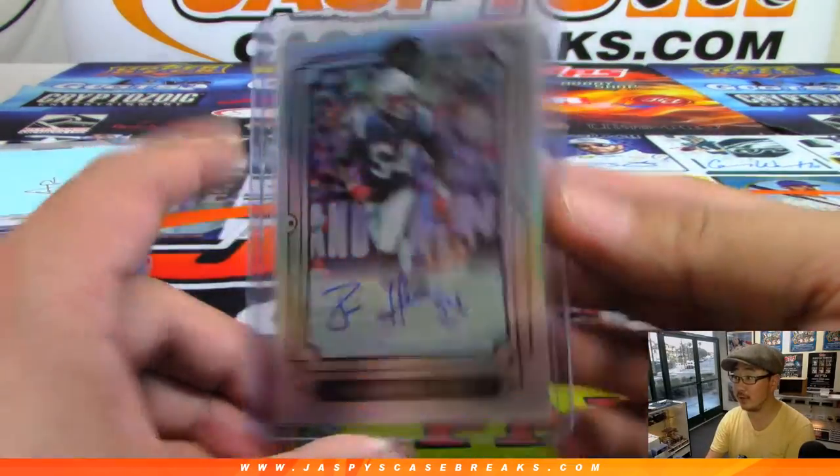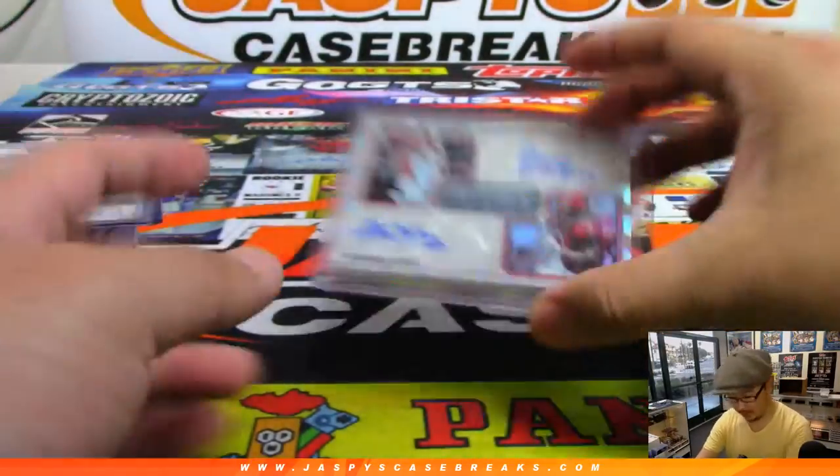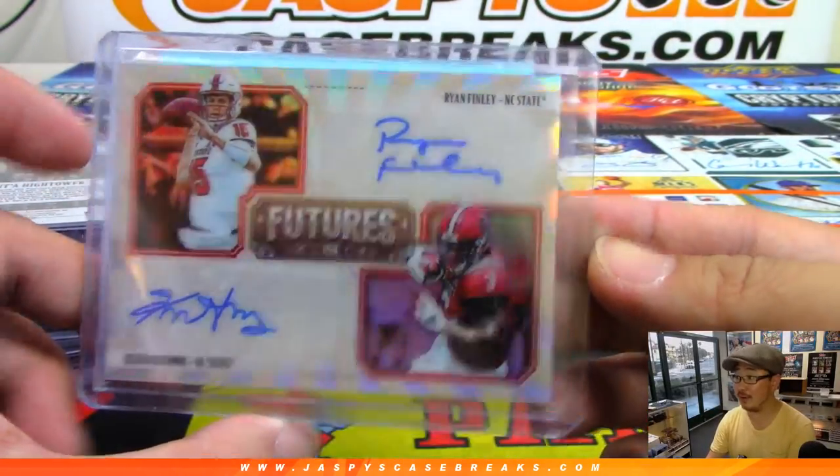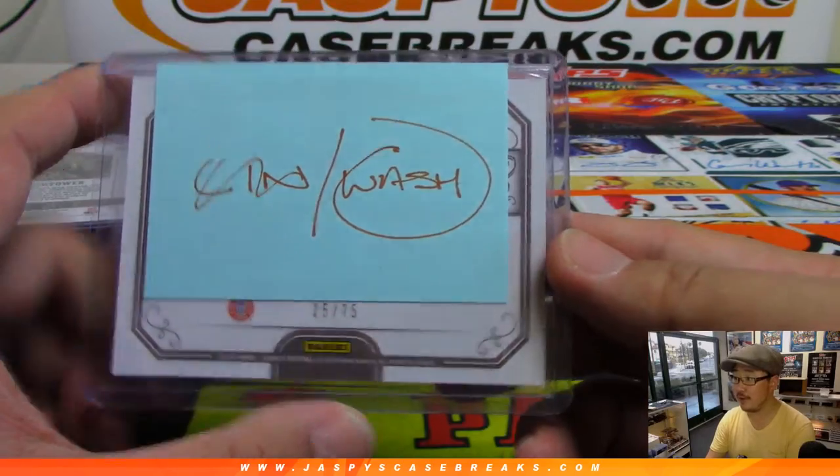Coming into focus. There we go. And there was a Futures dual auto, which was cool — Ryan Finley and Kelvin Harmon. 25 out of 75.